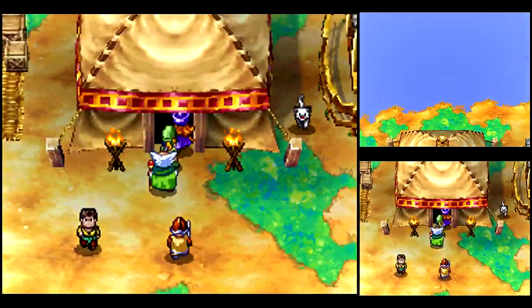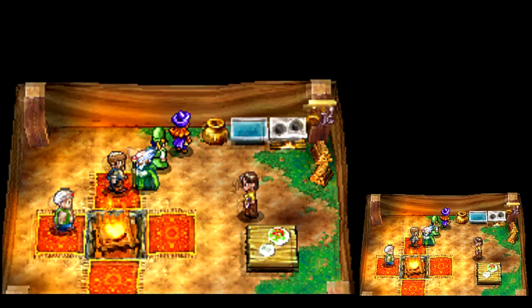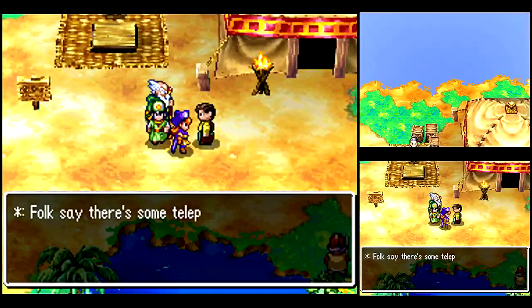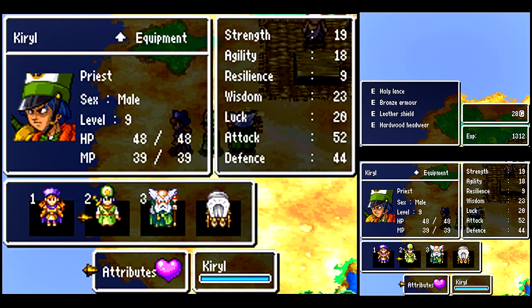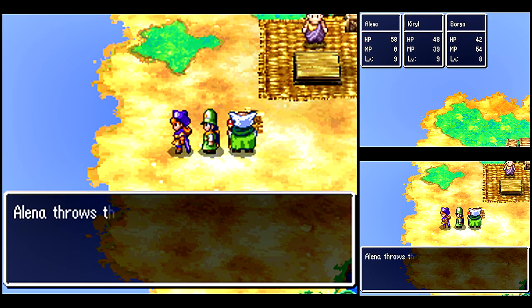There's an NPC here — is he dying or terminally ill? We're going to save the Seed of Agility for later. We've got to find a way to get over there for the tournament. There's an item shop up there, but nothing interesting I care about. Although if you didn't get a Chimera Wing, you may want to buy one. We don't have the Zoom spell yet — that's like the Return spell in the previous games. But the Chimera Wing lets you warp to any town you've been to.